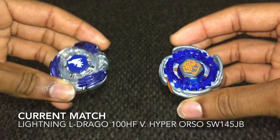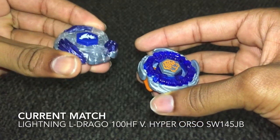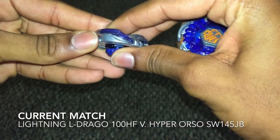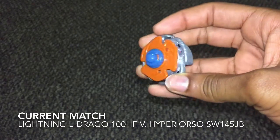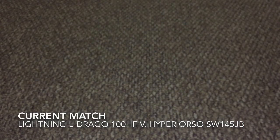Both of these Beys have two different forms. For the first battle, Eldrago will be in multi-hit mode, signified by these three jagged edges. In the second battle, he'll be in upper mode, which is known for its smash attack. For Hyper Orso, he'll be in attack mode for the first battle, and then I'll switch him to defense mode for the second. Let's get started.